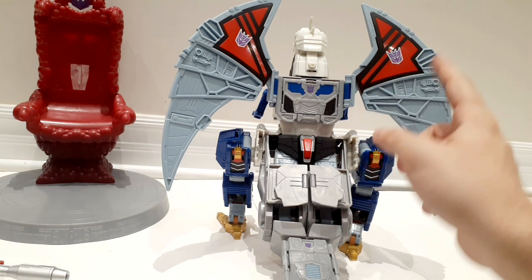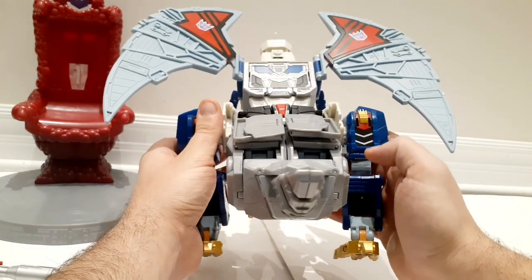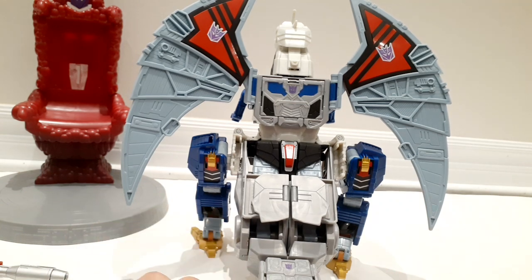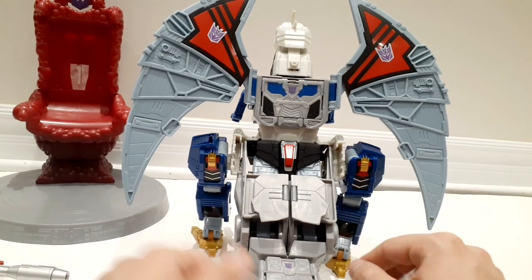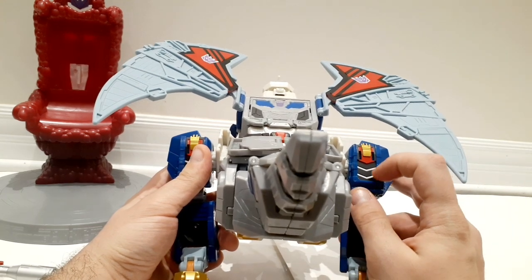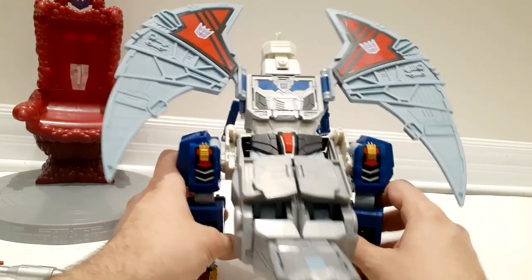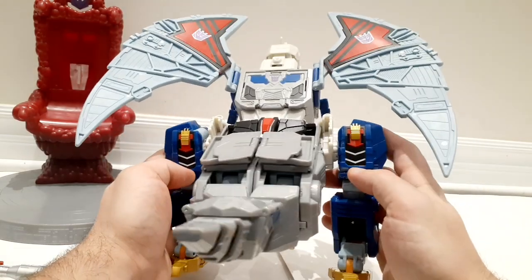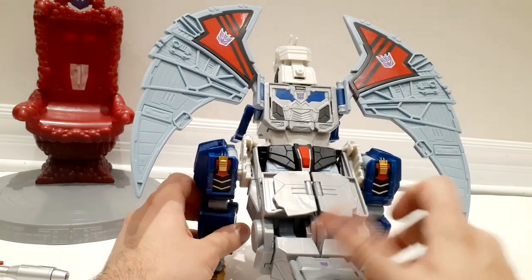You can see the same detail in the back — more robot mode detail. If you're not sure how the toy industry works: every single color is its own paint application. So here, since this is all blue plastic, you have one, two, three, four, five, six, seven paint applications only on one area. It's well done — you can see all the different colors, very little smudging. It's a good looking figure.